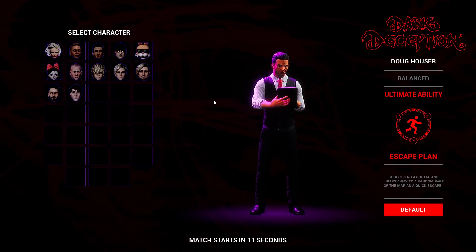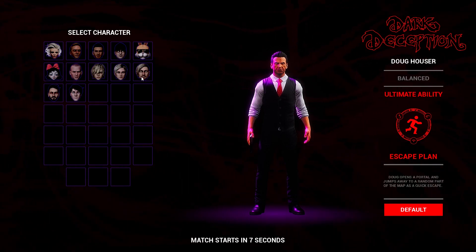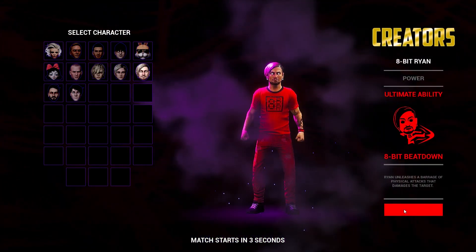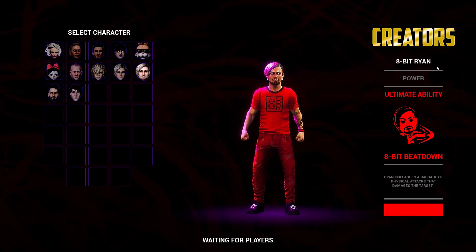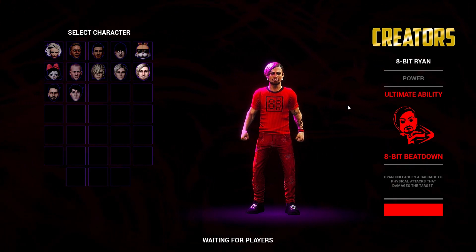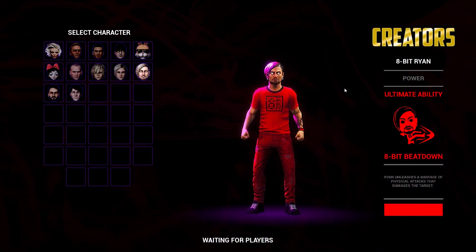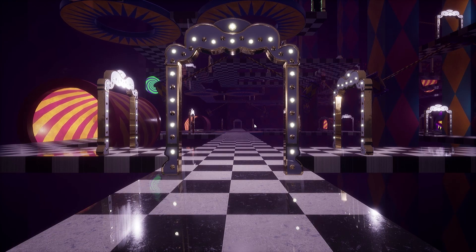Welcome back to Monsters and Mortals. I believe I have played with all the skins in the game except for the creator skins, so we're going to be starting with the first one - 8-bit Ryan. I remember him being an overpowered character. I have no idea what his skin is called but he's wearing red.